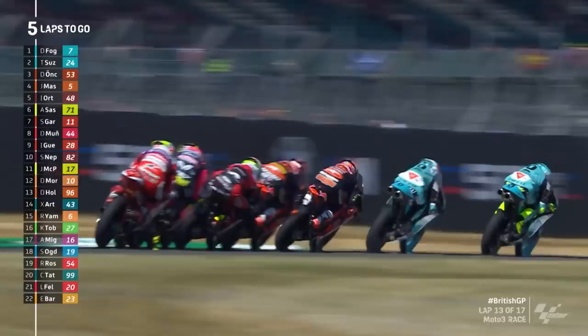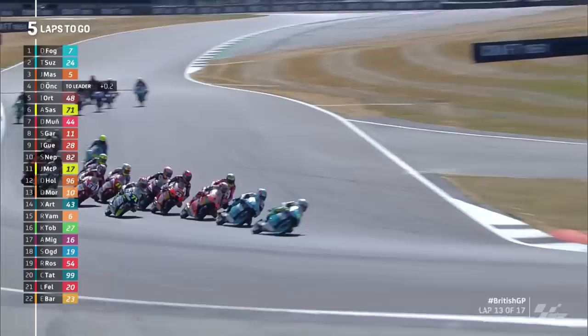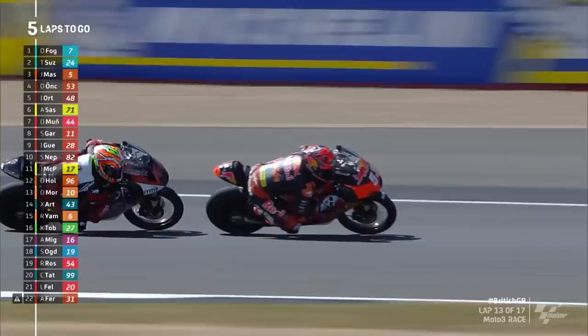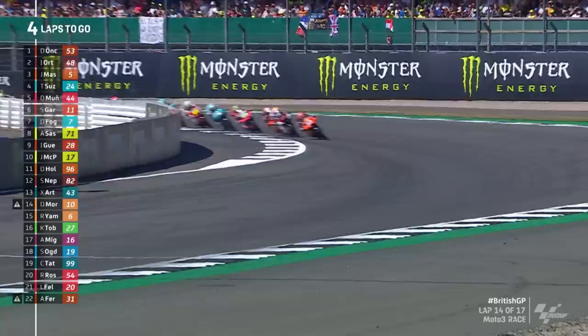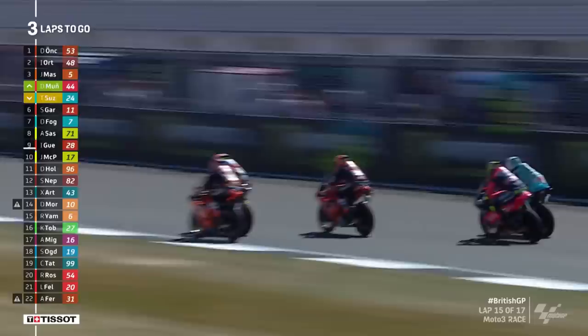Foggia's teammate Suzuki is doing his level best to latch himself onto the back of his fellow Leopard Honda, the number seven. Suzuki back into second, trying to hold Masio and Antupe — and watch out for Munoz once again. There's Munoz up the inside of Suzuki into Luffield — not a lot of room there, but as always Munoz found a way through. The needle stops from the Spanish teenager. Fourteen laps down, three to go.